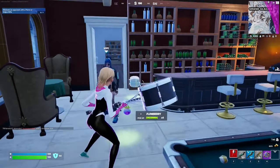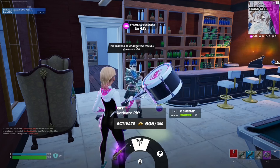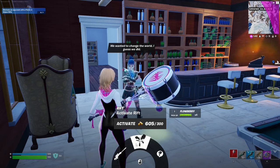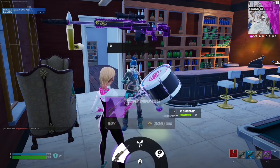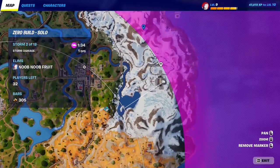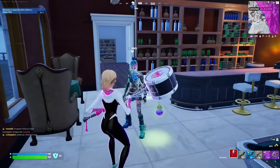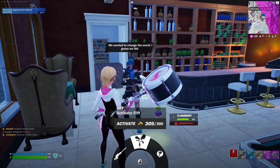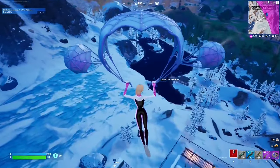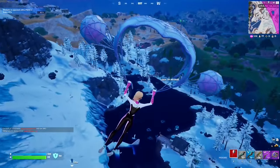For this Week 1 seasonal quest, you have to spend 100 gold bars. The easiest way is to land at a character location and just buy two things. For example at Hope you can spend 500 gold bars very easily. You can also go to the Grand Glacier, buy a sniper wrap and use a rift — that's 500 bars spent and you rotate out of the POI. One of the easiest ways to knock out this quest.